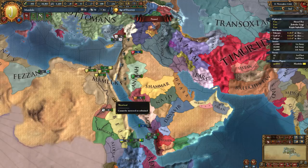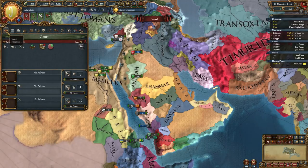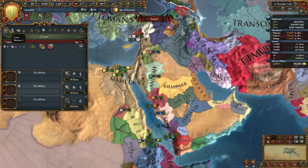Let's go and take a look at a few of these tabs. First, the Court tab lists our Sultan. Notice he has no heir whatsoever because that is not our mechanic.